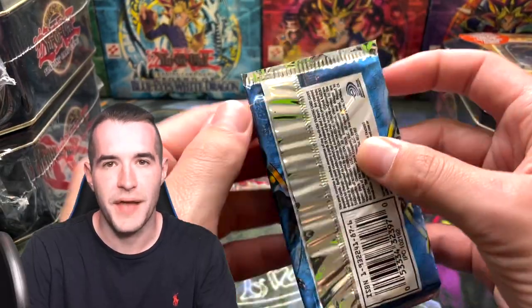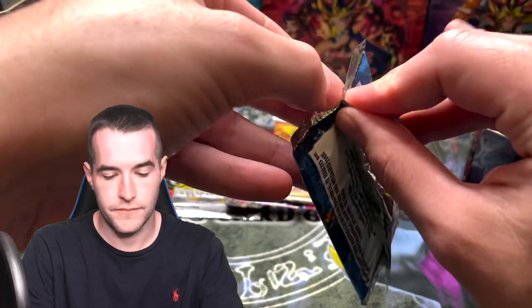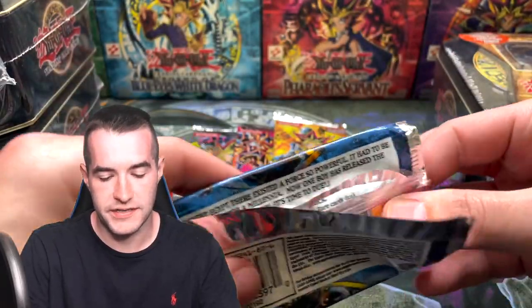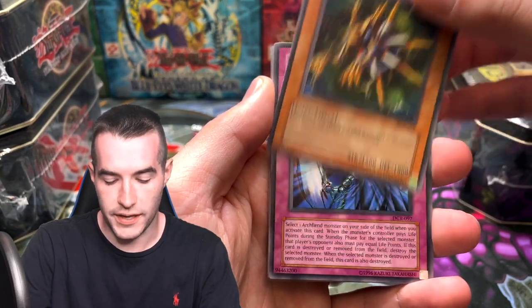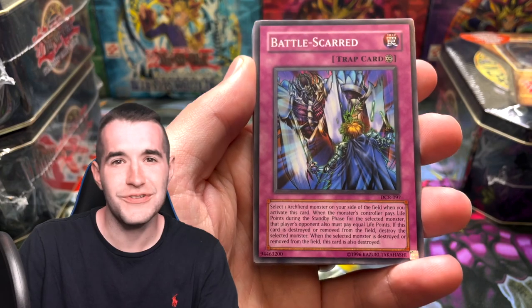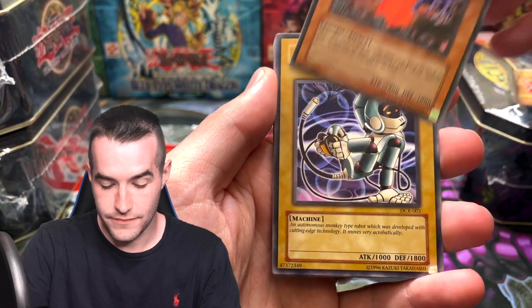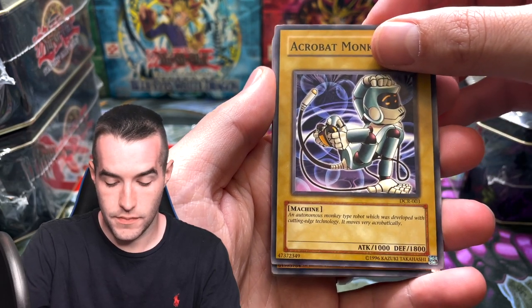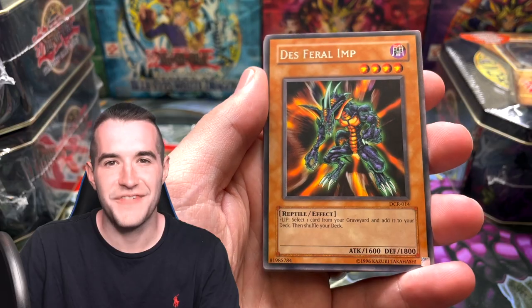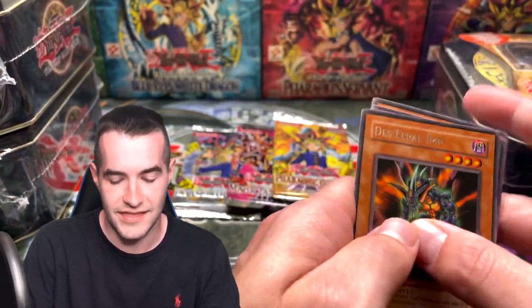Next pack we got the DCR pack, Dark Crisis — straight out of the tin. Let's go. Insect Queen, what can you bring us? We've got the Kelbek, Battle Scarred, the Spell from the Dark, Acrobat Monkey, and Death Feral Imp. Just the Death Feral Imp. We got the Dark Scorpion Chick and the Dice Re-Roll. On to Pharaonic Guardian.